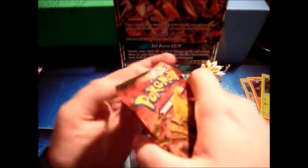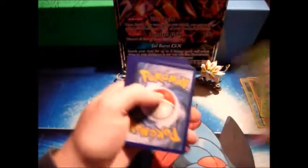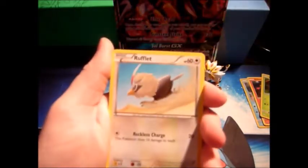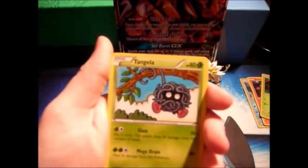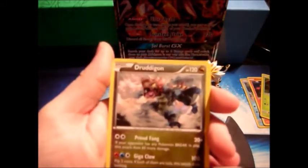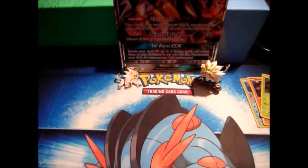Alright, we got a Steam Siege here. Pretty much the only things out of this set I'd want to pull would be the Full Art Professor Sycamore and Full Art Steelix. Steam Siege just didn't do it for me — there was nothing good in this set, at least not for me. So we got a Lampent, a Gardevoir Spirit Link, a Tangrowth, a Rufflet, a Larvesta, a Joltik, a Tangela, a Pawniard. Reverse holo is a Meowth. And the rare in the pack is a non-holo Druddigon. That is so disappointing.